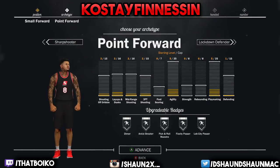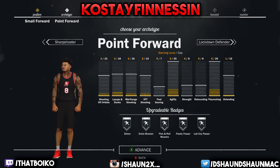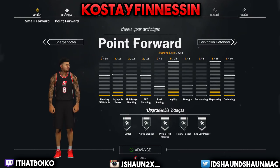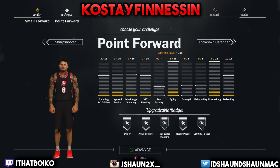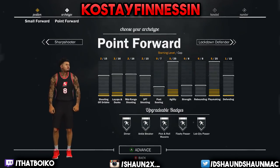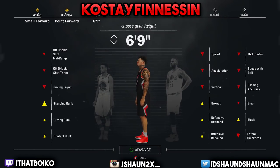At 6'9" with speed boost and a 75 three-pointer, you can get green releases. With the speed you have, you'll just be a monster. Defense is OP because you're 6'9", rebounding is OP, and yeah — just click on that point forward and make him 6'9".